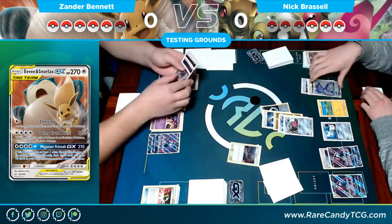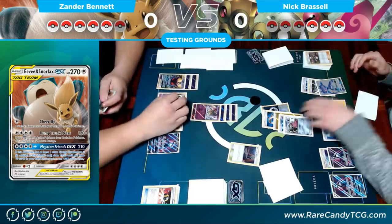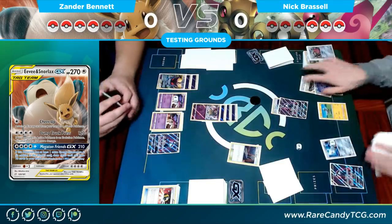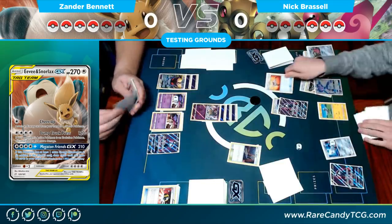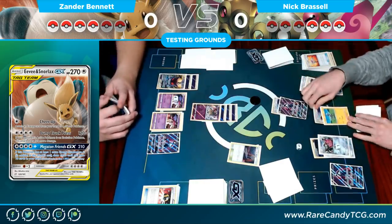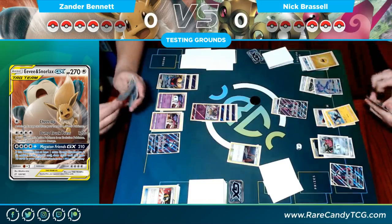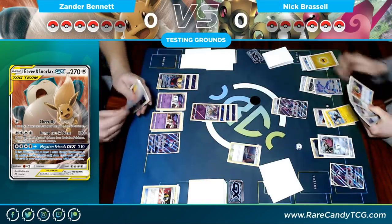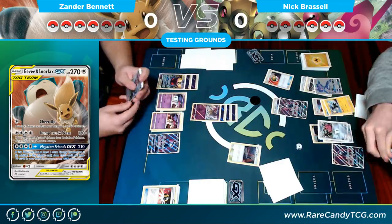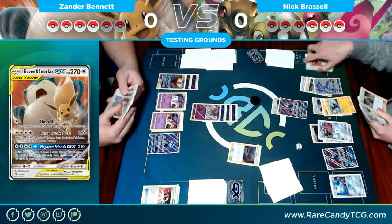The nice thing about Giratina in this matchup is it's a one-prize attacker that mixes up the knockouts he's taking, but the damage from Giratina's attack also doesn't matter at all. A Rescue Stretcher gets Nick a Doublade back and he already has a Double Colorless. He got the Zebstrika — Sprint lets him discard his hand and draw four cards. This is where we start to see the strength of the Doublade Genesect deck whenever Zebstrika gets out.